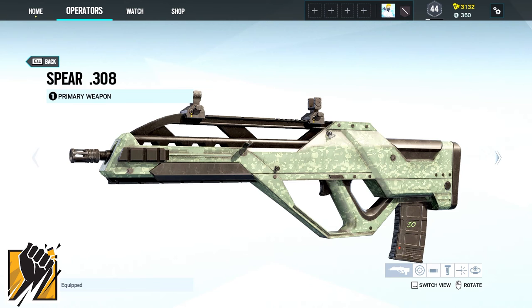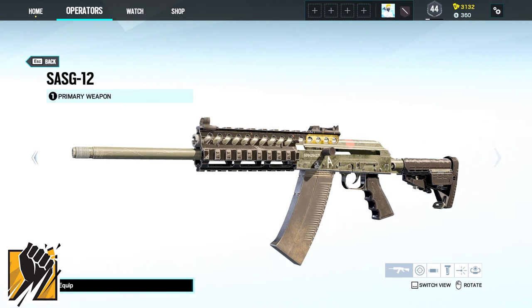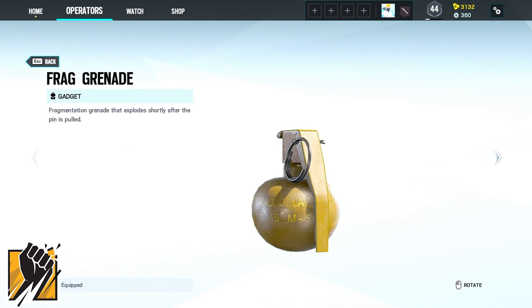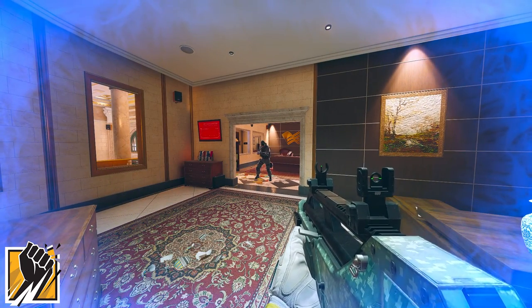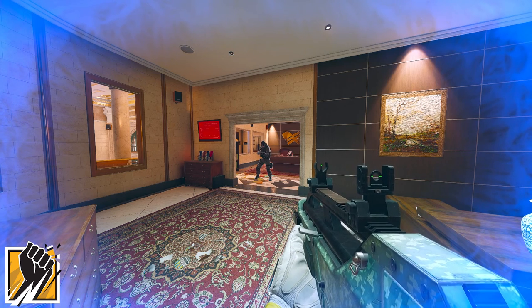Finka comes with either the Spear-308, the 6P-41 or the SASG-12 as her primary and the PMM or the GON-6 as her secondary. Her gadgets are either two frag grenades or three stun grenades. And her device Adrenal Surge allows it to activate nanobots to give teammates an HP boost and revive knocked allies.